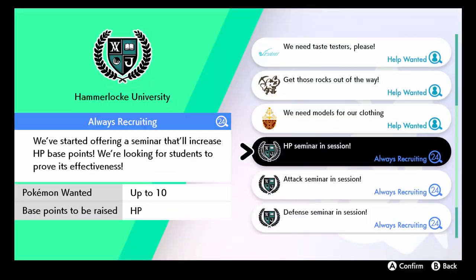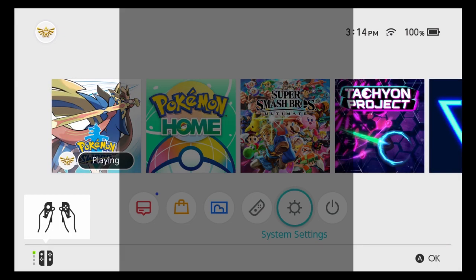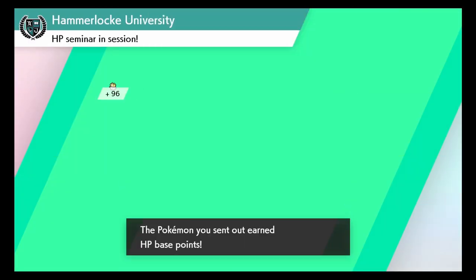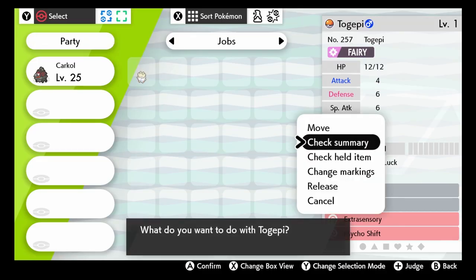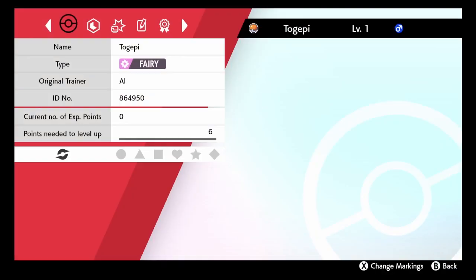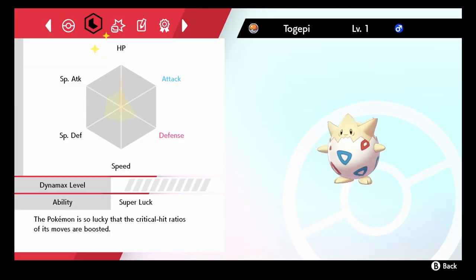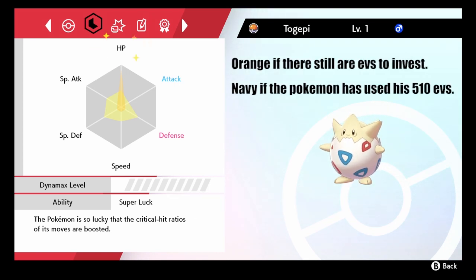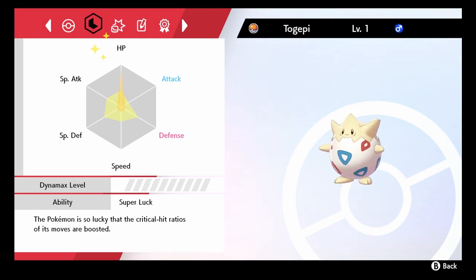If you want less than 92 EVs, here are the different EV amounts we get for each session we send them. To see the EVs of the Pokémon, click on their summary, go to the stat tab, press the X button, and we will see the investment in an orange color. If a stat reaches the 252 cap, the stat name will shine with sparkles. With this, we put an end to the more complex steps of this tutorial.